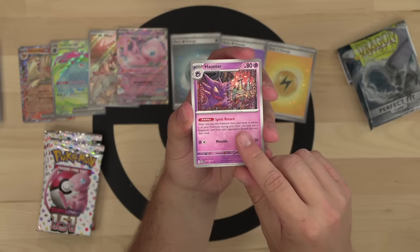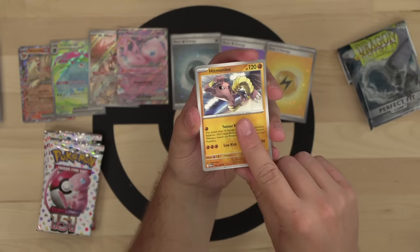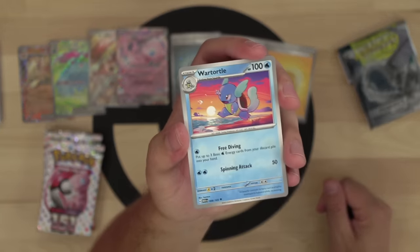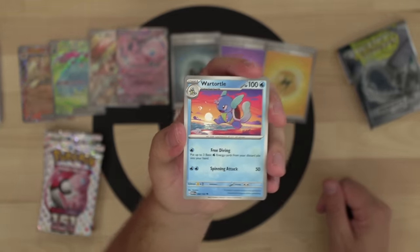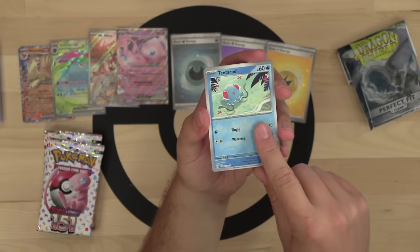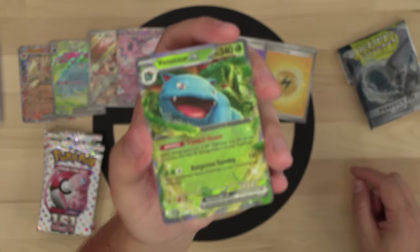First booster bundle pack: new Haunter with the Kimiya artwork on Gengar, Haunter, and Ghastly — love that. Hitmonlee, first Wartortle pull — absolutely love Wartortle and the entire Blastoise line. Tentacool, Paras, and Venusaur EX regular art to go with our Venusaur EX full art.